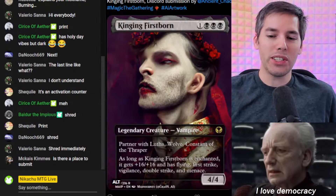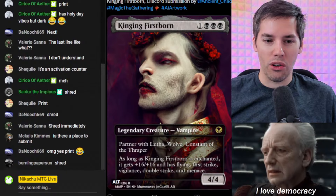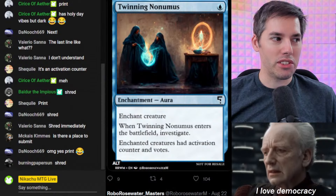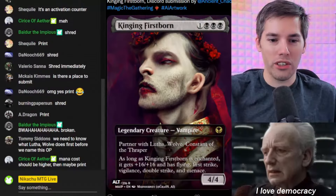At first I thought this is somewhat balanced — it doesn't one-shot you to death in Commander. But it has Double Strike, so actually it's going to nail you big time. It's going to deal a whole 40 damage. And all it needs to do is be enchanted. This must come from the exact same set as Twinning Non-Umus — now we understand the point of it: enchant Kinging Firstborn and he'll one-shot you to death.